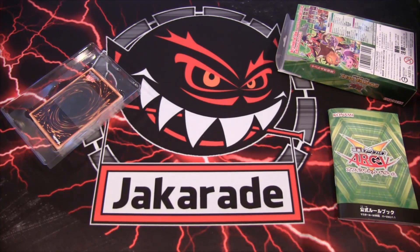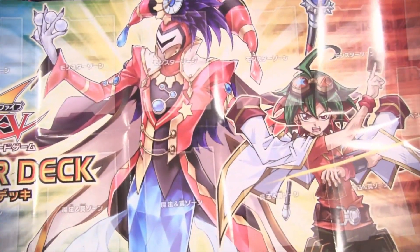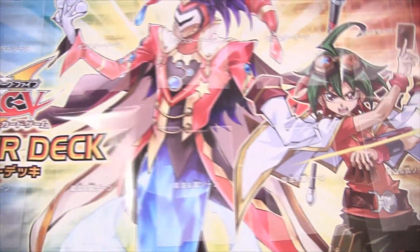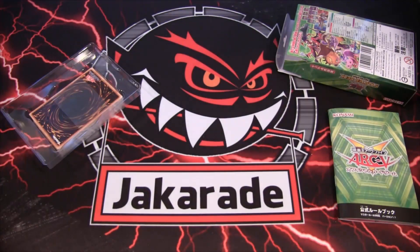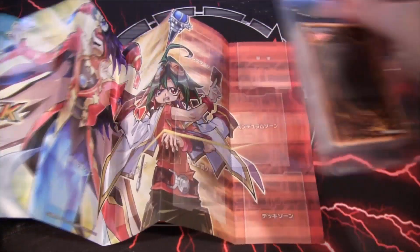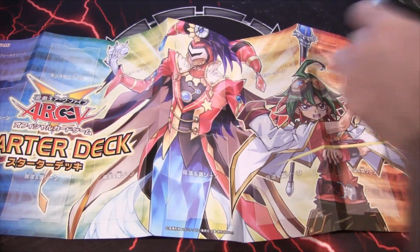I believe the play mat also has some strategies and stuff on the other side. The play mat side actually looks really awesome. It has the new main monster on it — Performapal Slight Hand Magician is his name. Then on the other side it has strategies and different things which can help you out, especially being a starter deck. This is something that's easier to recommend to a beginner, although you'll want to wait for the English version obviously.